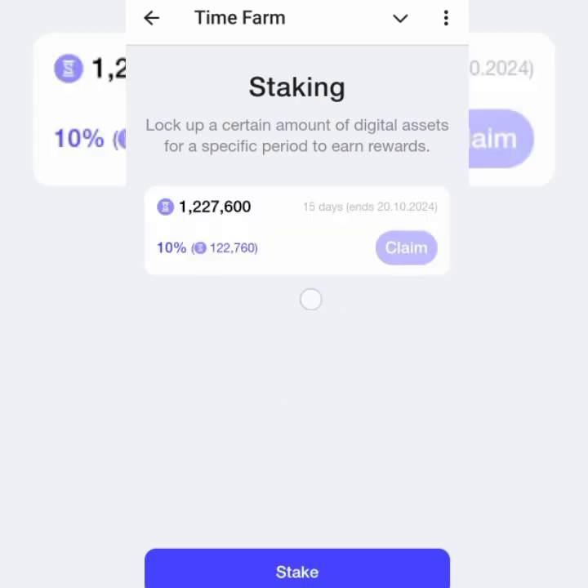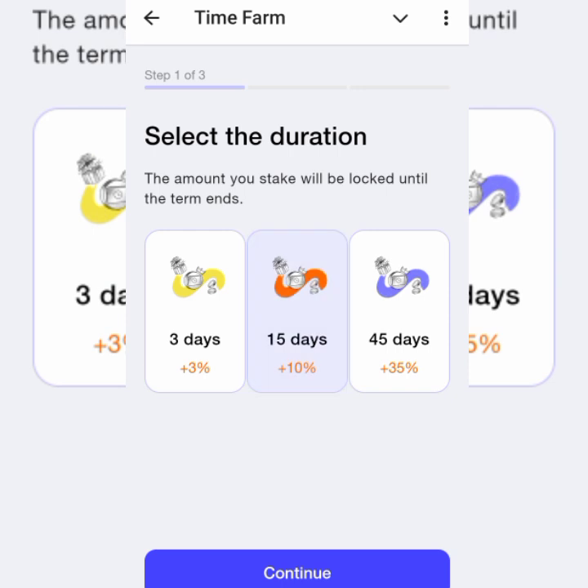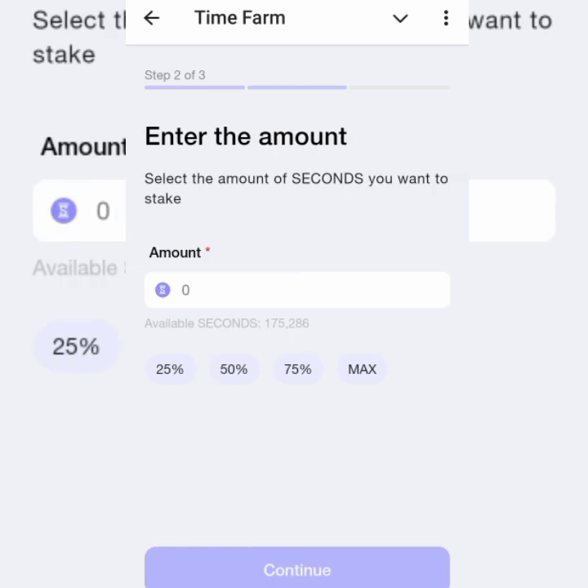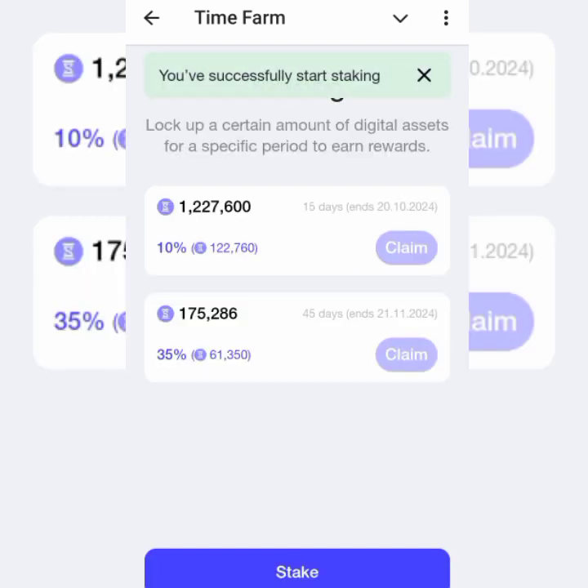Now for staking: I just collected the one I previously staked and used those seconds for the upgrade. I'm staking again now. I'll stake for five days to get a five percent return. I'll put in the maximum amount since I'm not doing any upgrade right now. I'll be getting an extra 61,350 seconds, and it will end on the 21st of November.